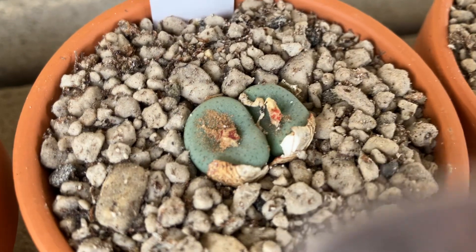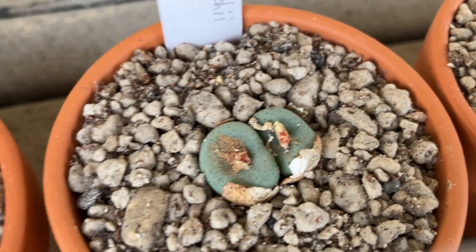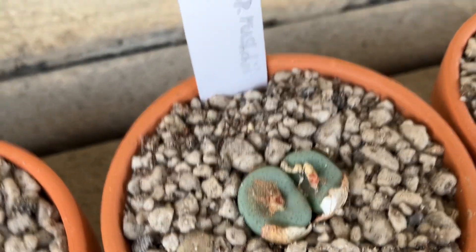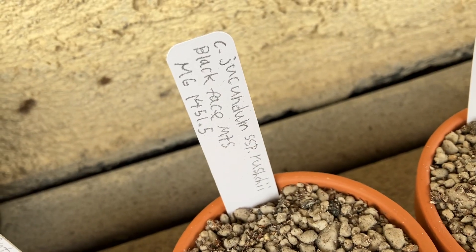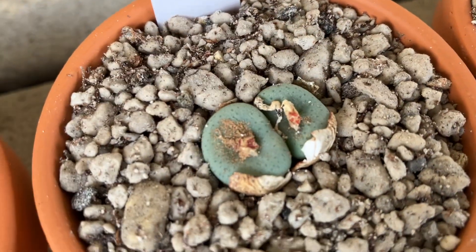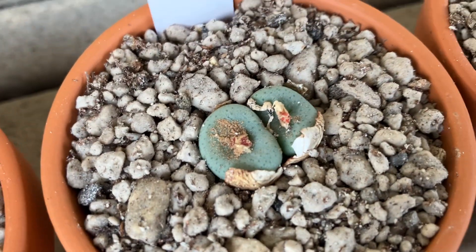Next up is Conophytum jucundum subspecies rucii. It's from Blackface Mountains, Mesa Gardens number. That's some dirt from Mesa Gardens on it, but it looks pretty good.